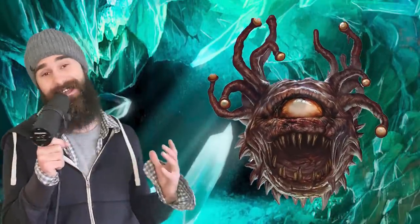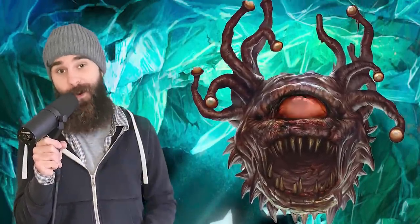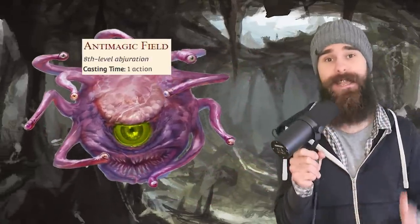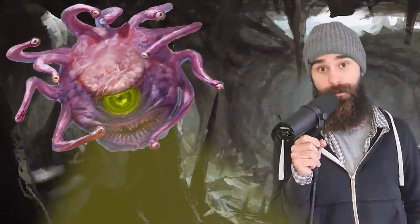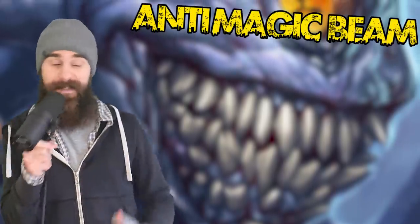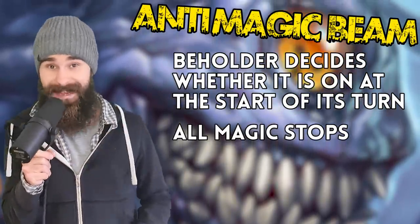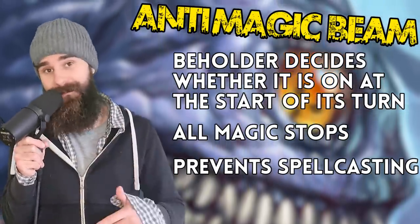Beholders actually have 11 eyes, and that juicy big one in the middle is the most special of all. The Beholder's central eye creates an area of anti-magic in a 150-foot cone. At the start of its turn it decides whether this beam is on or off, and when it's on, magic items stop working and no spell effect can penetrate the area of the beam.